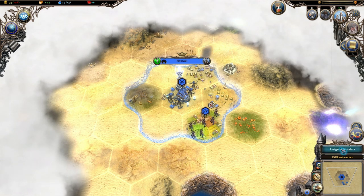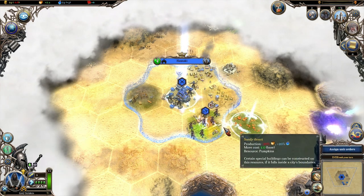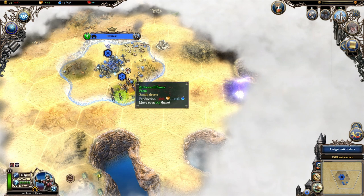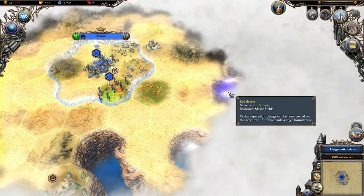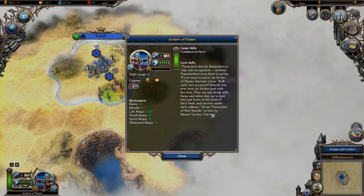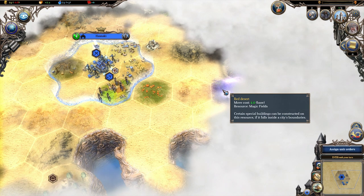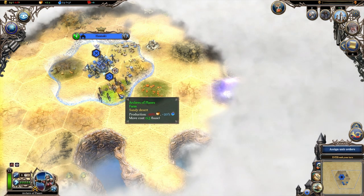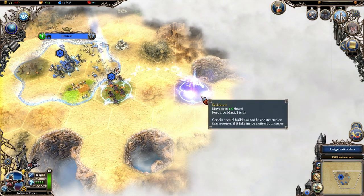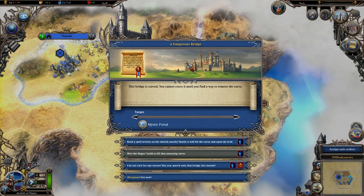I've got a gray strider and an archer, and it really seems like you want to move these guys in pairs. There's a magic fields resource over here - let's head in that general direction. Right click gives you extra info on units - their lore and statistics. We got a quest pop-up: Dangerous Bridge. One of five is my optimal number of cities. The bridge is cursed and I can't cross it until I find a way to remove the curse - and you need the mystic portal to hop from one land to another.